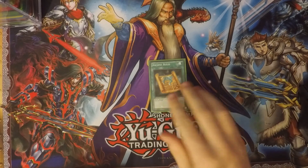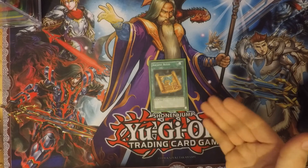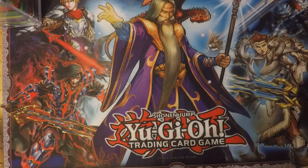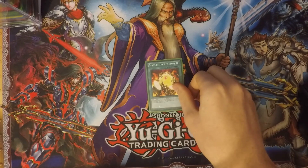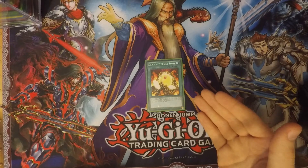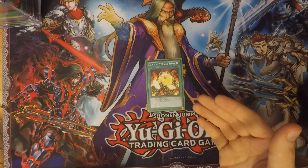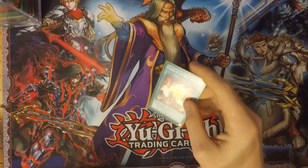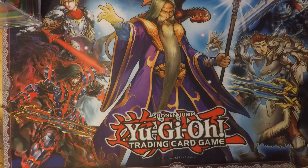Moving on to spell cards, I run one Ancient Rules. The effect is simple: special summon one level five or higher normal monster from your hand — so you can special summon Red-Eyes Black Dragon out instantly. Then I run one Cards of the Red Stone: send one level seven Red-Eyes monster from your hand to your graveyard, then draw two cards. You can also send one level seven Red-Eyes monster from your deck to the graveyard. It's an easy way to set up your graveyard for later plays as well as draw power.